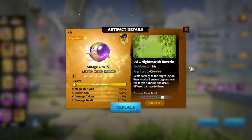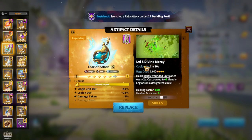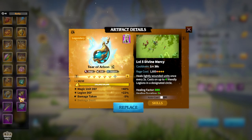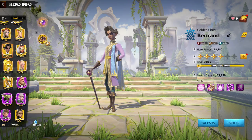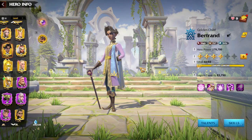For artifacts on Bertrand, Mirage Orb is the best choice in my opinion, though Phoenix Eye is totally fine. Some players run Tier of Arbonne for more defensive stats, since Thea is already a defensive hero — making it more of a support pair rather than a damage-dealer pair. Breast of the Jargentis can also be fine. For the warbeast, Shadow Fedrake is the perfect choice for the Bertrand hero pair, and having Shadow Fedrake puts you in a very good spot.